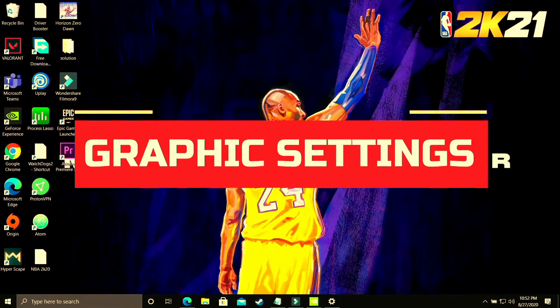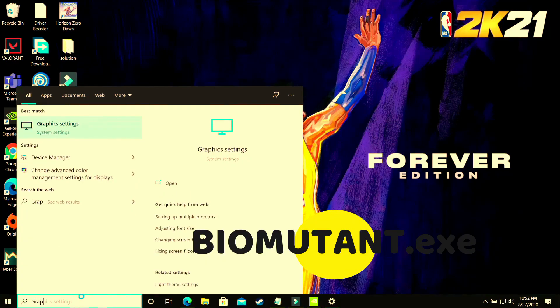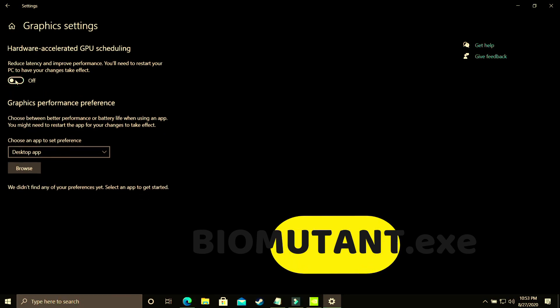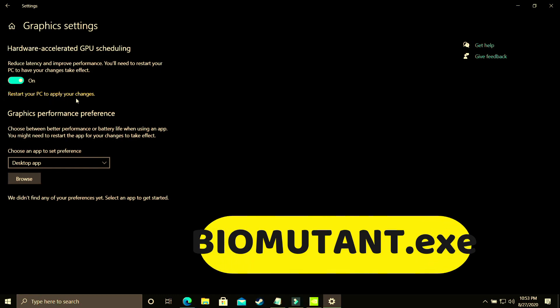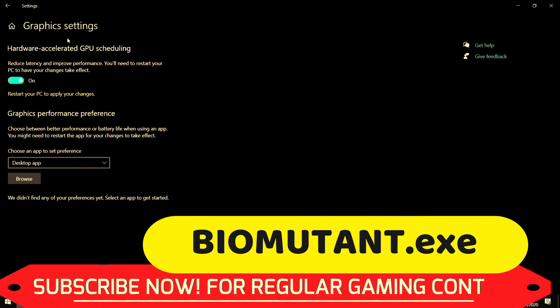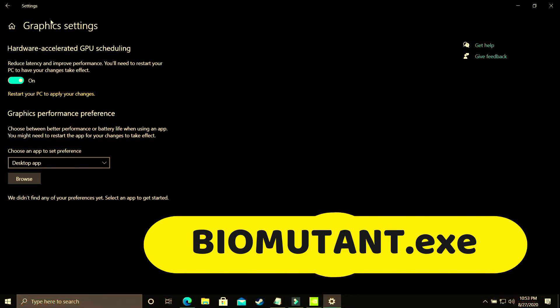This step is again a really important one. Here you have to change graphic settings. On your Windows 10 PC, search for graphic settings and open that option. As you can see, you'll find hardware-accelerated GPU scheduling — you just have to turn it on. By default it is off, and you have to restart your PC to apply changes. If you are using an earlier version of Windows 10 or Windows 7, you won't have this option. In the upcoming steps I'll show you how to manually change these settings for your Nvidia or AMD graphic card. If you're having this option then great; otherwise just follow the upcoming steps and skip this one.